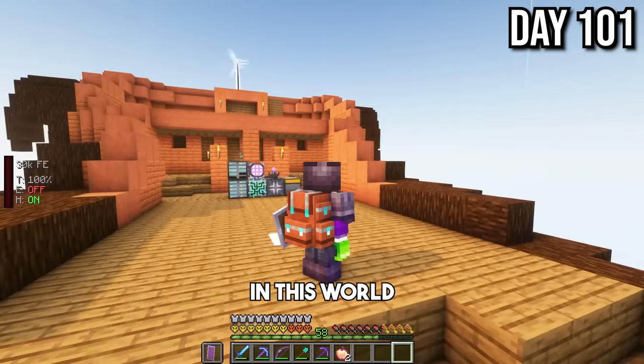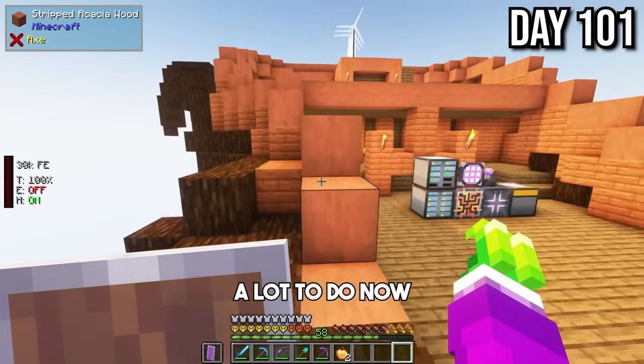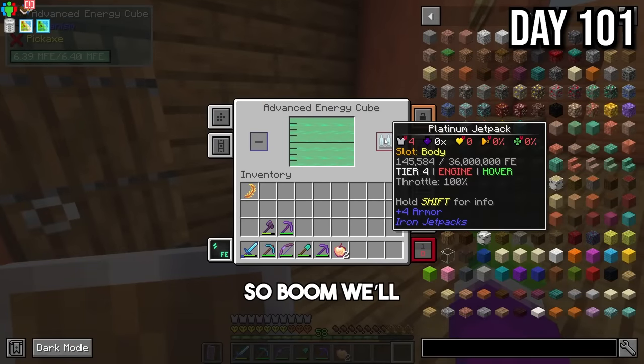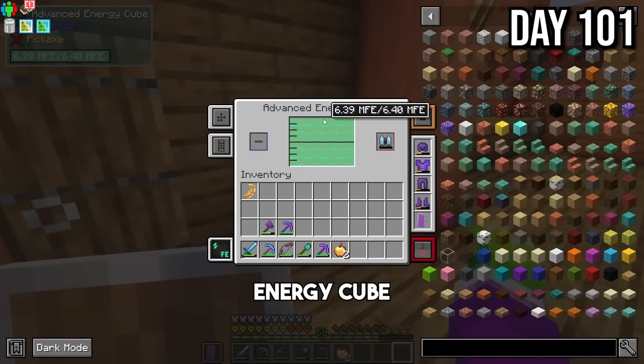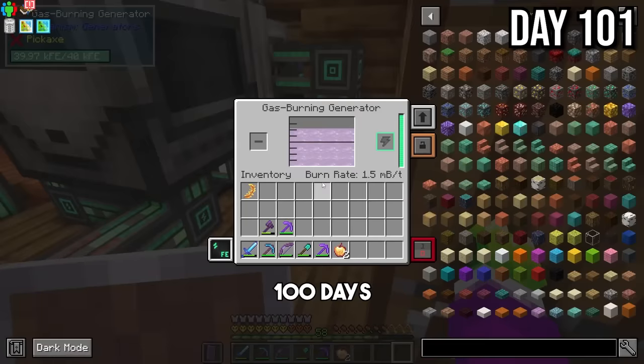Alright, we're back in this world. It's been a little bit, but I'm sure we still got a lot to do. First of all, I gotta charge up our jetpack because that's running out of battery. We'll pop that into our advanced energy cube — we did a pretty good job setting this up in the last 100 days.